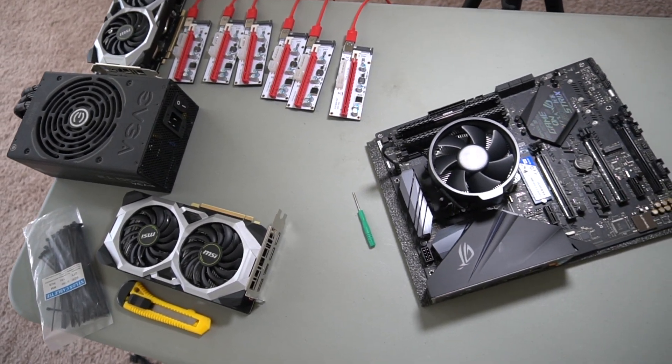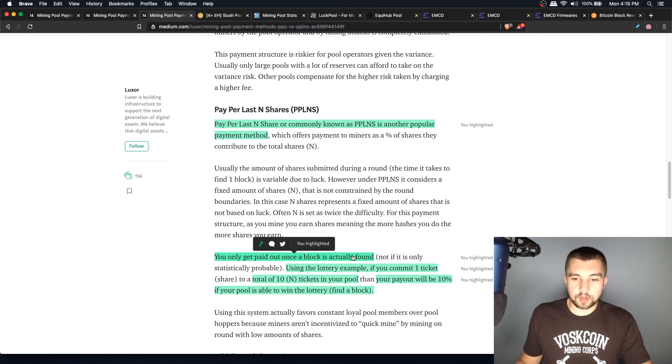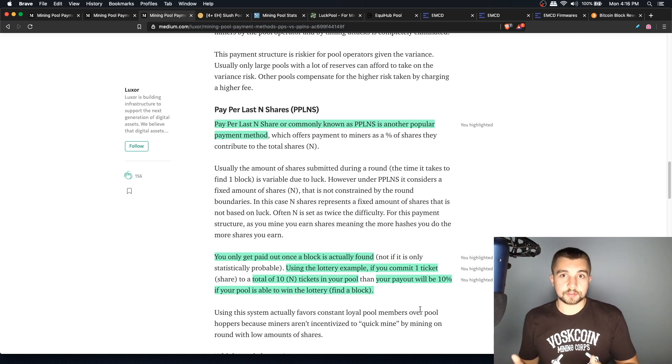PPLNS — Pay Per Last N Shares — offers payment as a percent of shares contributed to total shares. You get paid out once a block is actually found. If you commit one ticket out of 10, your payout is 10% once the pool finds a block. If the pool finds no blocks, you don't get paid. If the pool gets lucky short-term, you earn extra; if it's unlucky, you earn less. Long-term, statistically, the mining pool should even out to roughly 100% payout.